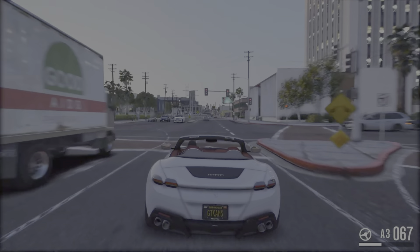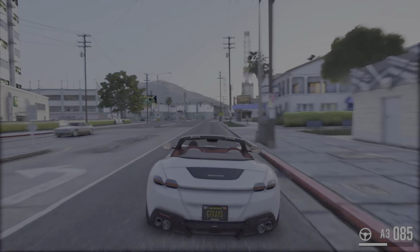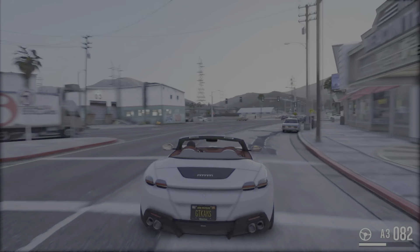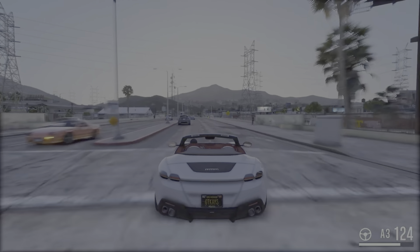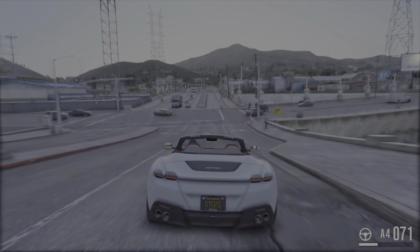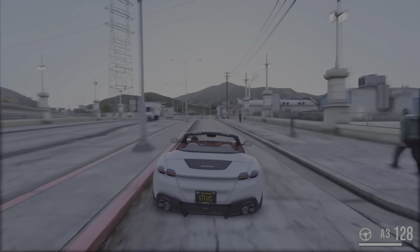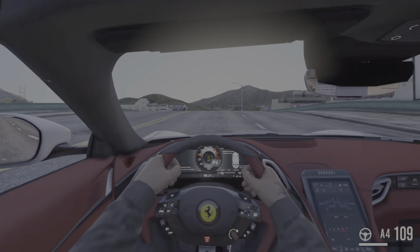In terms of body and chassis, it's a 2+2 coupe — really small rear seats, let's be honest. In GTA it will definitely be a 2-seater. In terms of dimensions, it's approximately 5 metres long, 2 metres wide, and just over 1.30 metres tall, so it's really a low car. As is often the case, Ferraris are really low in height.